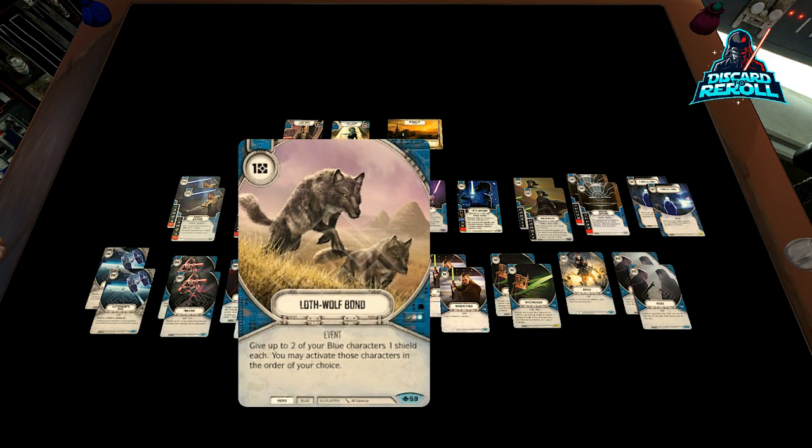Two copies of Loth-Wolf Bond. This is to speed up our gameplay a little bit and gain a little more shield. It basically says: give up to two of your blue characters one shield each, and you may activate those characters in the order of your choice. If you really look at it, it's pay one for two shields and activate both characters. Really good to manipulate the pace of the game — it's a tempo play. Something you could certainly do if you seem like you're falling behind or you're not going to get the claim you wanted. Loth-Wolf Bond is a great addition in blue hero decks to put on pressure and get a bunch of dice in the pool as quickly as possible.